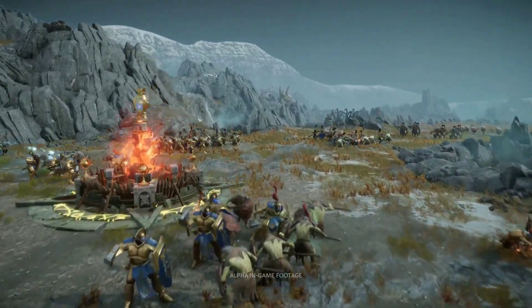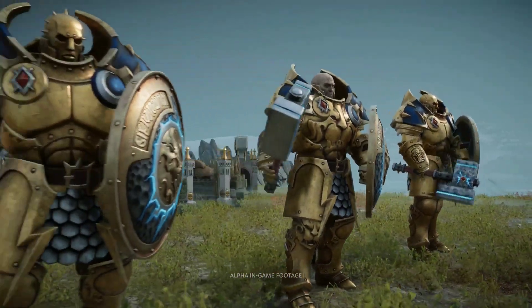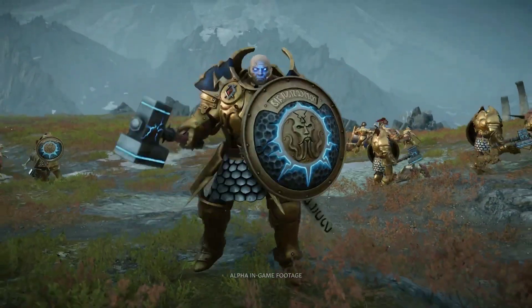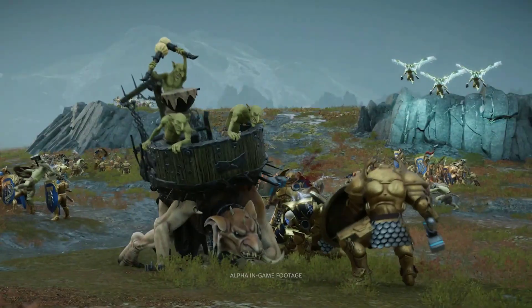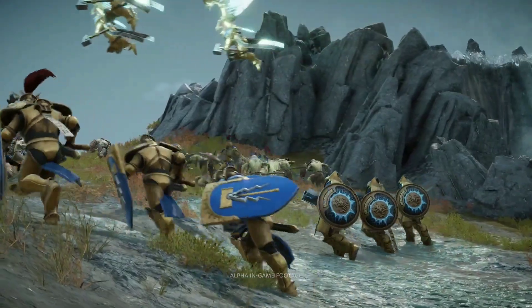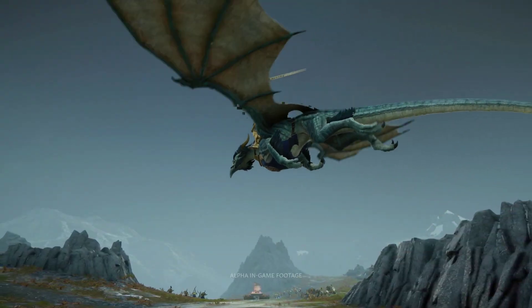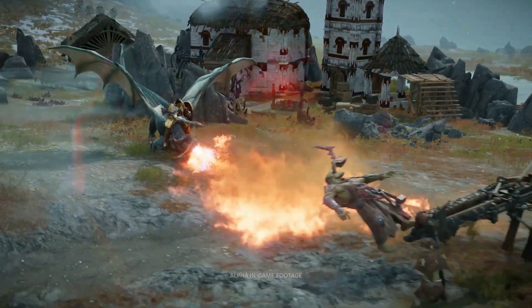Taking a look at some of the elite units for the Stormcast Eternals, we've got the Annihilators, which are extremely tough — almost impervious to damage from all attack types — so they're really good at holding down a position, but they are a bit slow. By contrast, we have the Prosecutors, which are much more mobile and able to fly up and over enemies and terrain to strike at weak points with powerful damage-dealing abilities. We can also see a massive Stormdrake Guard flying across the battlefield, landing behind enemy positions before it unleashes a draconic fireball at a killbow, roasting those little orcs.